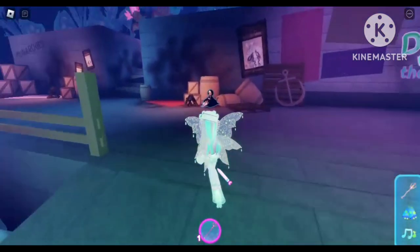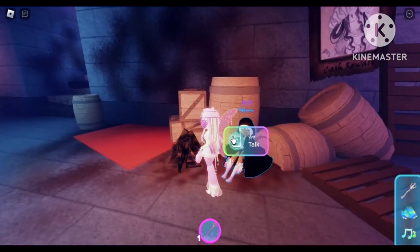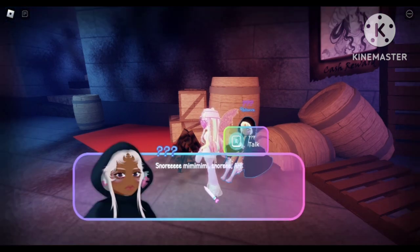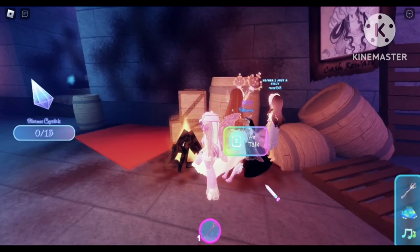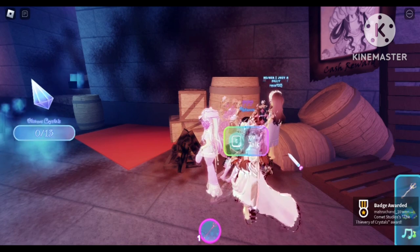We have to go straight and talk to this NPC right here. If you want, you can just go ahead and skip it if you like. After talking to that NPC, we have to find 13 crystals.